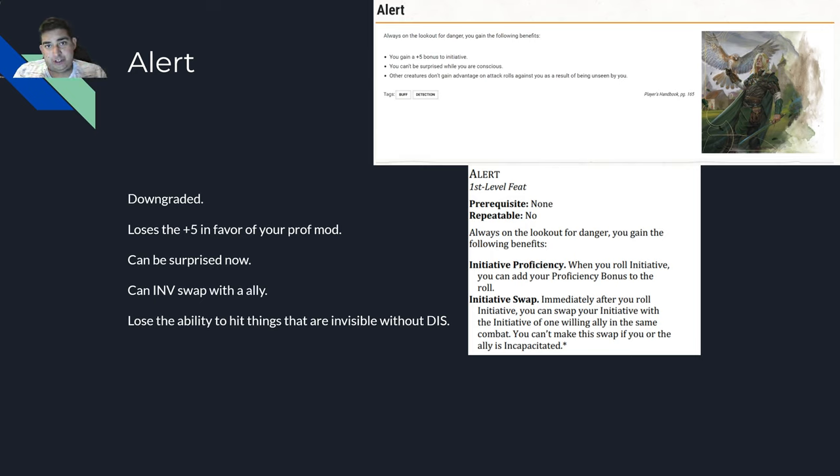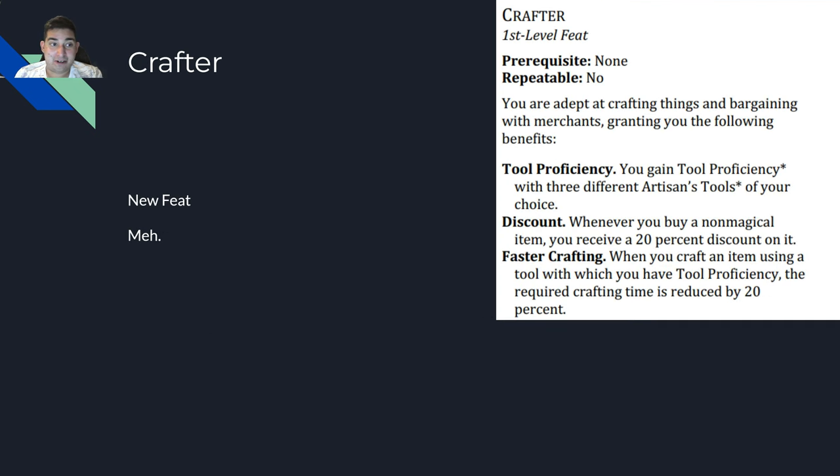So overall the feat has been downgraded. You lose your plus five initiative in favor of your proficiency mod, you can't avoid being surprised anymore, you can initiative swap, and you lose the ability to negate advantage from invisible attackers. This feat's not very good anymore. Situationally it might be very powerful, but overall it's a downgrade.